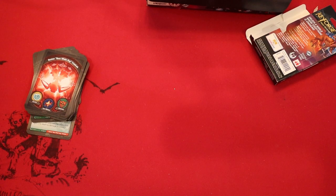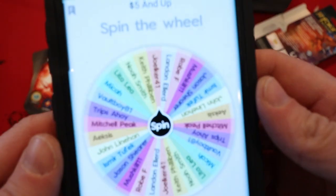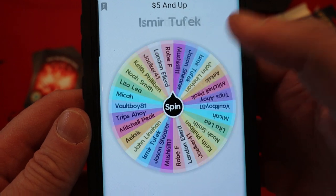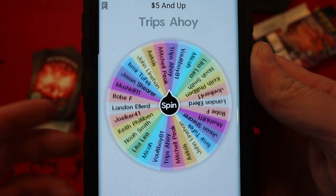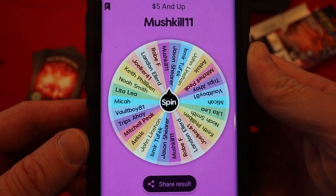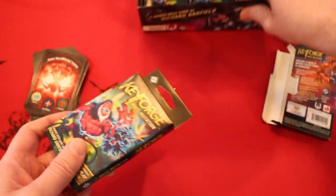Okay, let's go ahead and bring up the five and up wheel now. Let's get a good spin here. Oh no, come on. I kind of like that because it adds a little bit of variety. And the winner of the next deck is Mushkill 11 — congratulations to you, you are going to get this deck.